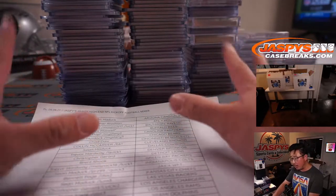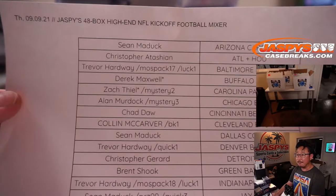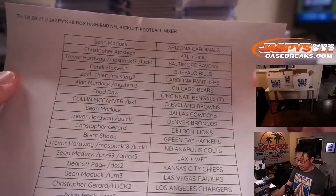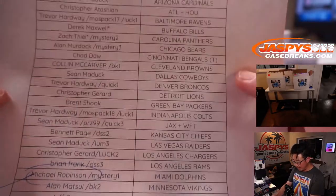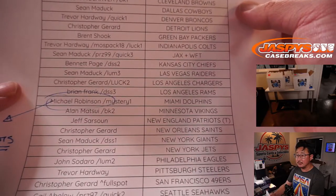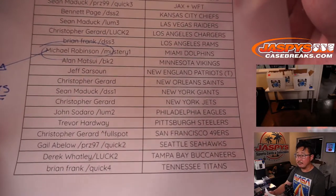All the numbered parallel cards I did — these are just relics and autos and auto relics. Here's a quick look at the list again; this is how the randomizer worked out. If you want to see that, you'll have to go to the full video, along with all the other multi-card randomizers. There was a trade between the Bengals and the Patriots here — it's going to be important. Michael Robinson ended up getting randomized all the points right there.